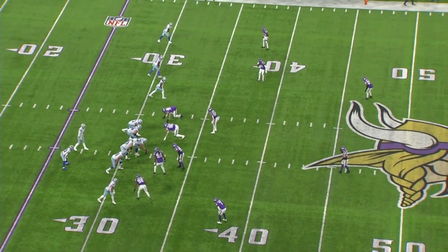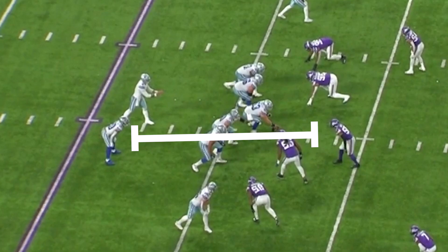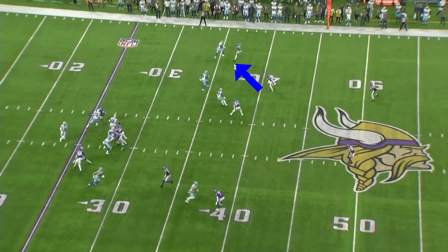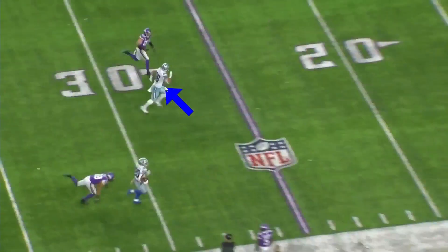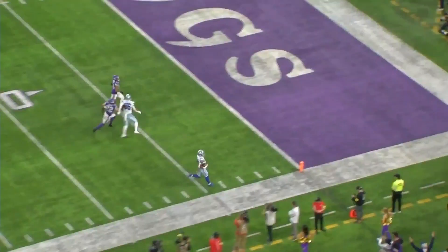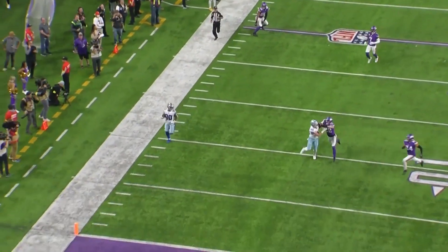The second touchdown is actually pretty similar. We see man coverage, but it leaves a linebacker to cover Pollard. Dak hikes it, looks left and doesn't see what he wants. It looks like there are two outs, and then this guy runs a post. Dak takes a look and honestly delivers a total dime — that is a perfect throw. Schultz runs his block and prevents number 22 from getting any sort of angle. Schultz had a pretty large impact on both of those touchdowns.